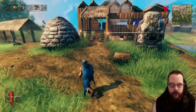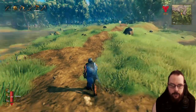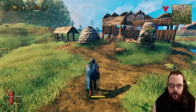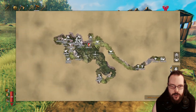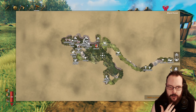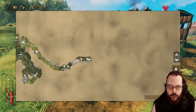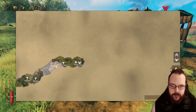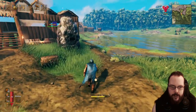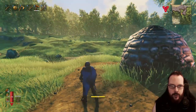Welcome back to some more Valheim. In the last episode we managed to defeat the Elder — it was surprisingly easy, most likely because we overprepared. But now we are on a mission, and the mission is to find a swamp. We're going to explore the continent we're on, and if we don't see a swamp anywhere near here, we might as well go to where we defeated the Elder and explore that landmass. So that is what me and my wife are gonna do now — we're just gonna head out and start exploring.